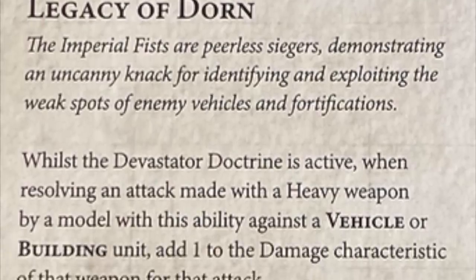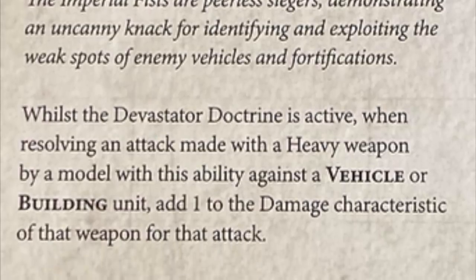The key tactic for going pure Imperial Fists is massive - you get plus one damage on your heavy weapons in Devastated Doctrine, which is the first doctrine you get, so you're getting it from the start of the game. As opposed to White Scars who get it in turn three when half their army's already dead. This makes it incredibly hard to balance because it disproportionately affects weapons with high rates of fire like assault cannons versus something like a lascannon with one shot.